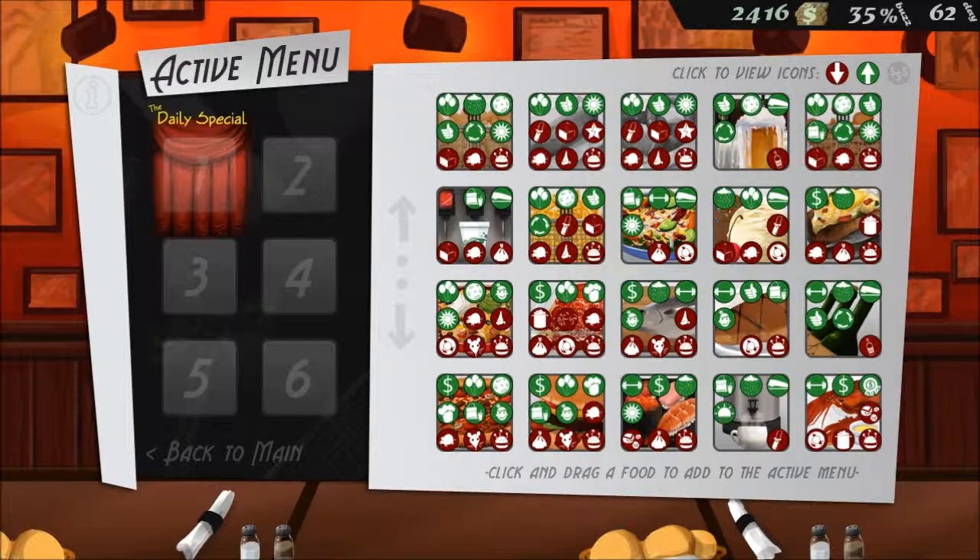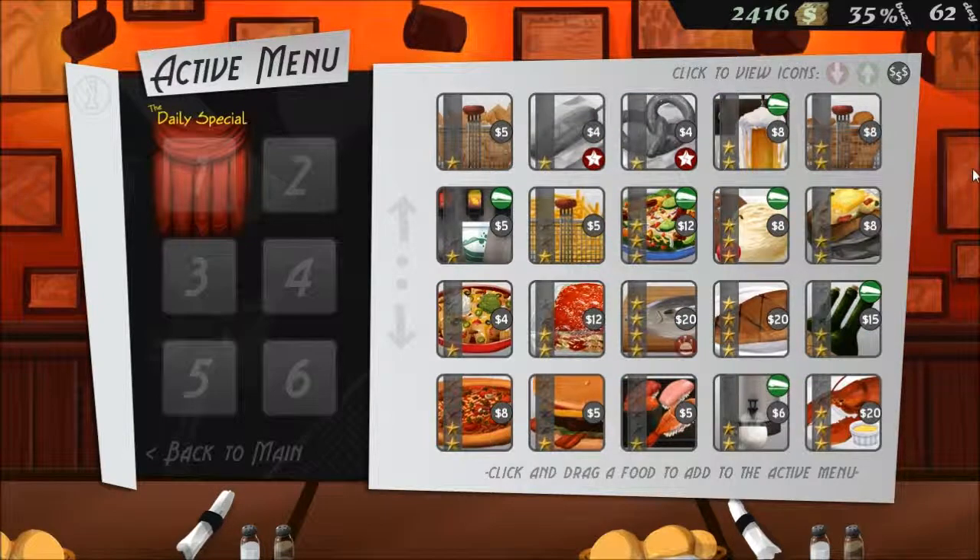And also, of course, this little price button here shows you how much each of your foods are currently selling for.